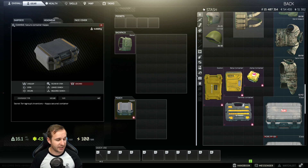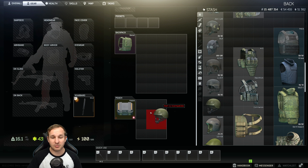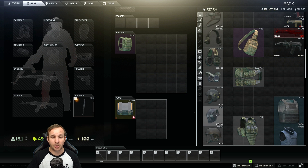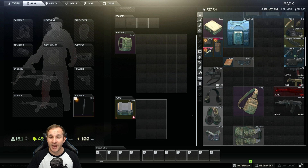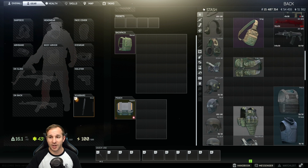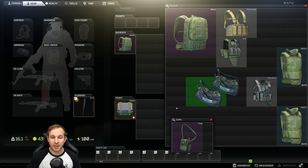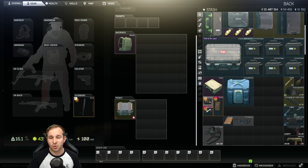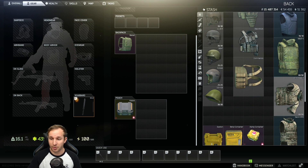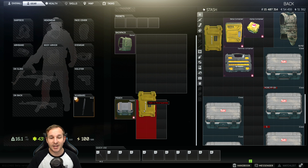So the Kappa container is a 3x4, but it doesn't let you put everything into it. I tested a heap of different helmets — none of them go in at all. I went through every type: Comtacs, Sordins — those don't go in. NVG masks do not go in. Any sort of rig does not go in — I've tried the MBSS rig, the Commando rig, the MK3 rig. A duffel bag does not go in there. No armors go in — your Korundm, your Paca. I tried every one for this size and went through them all. No other container goes in there either.